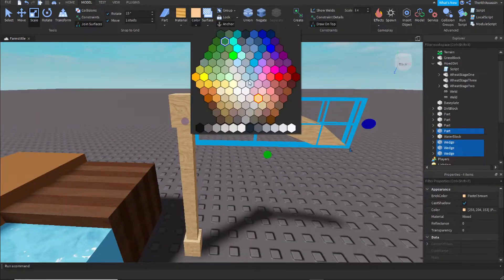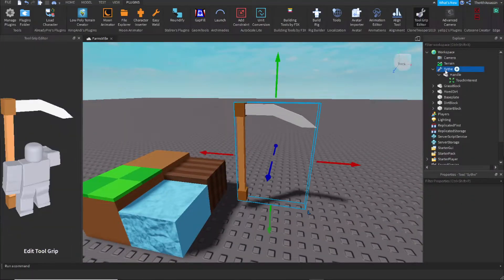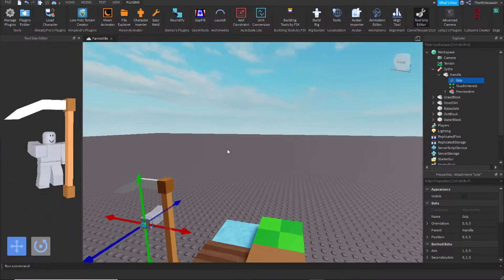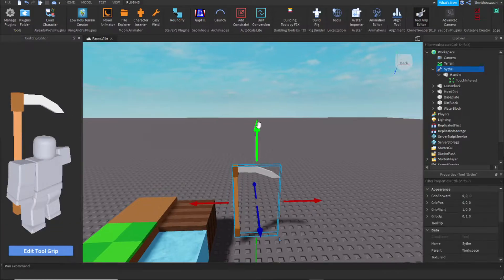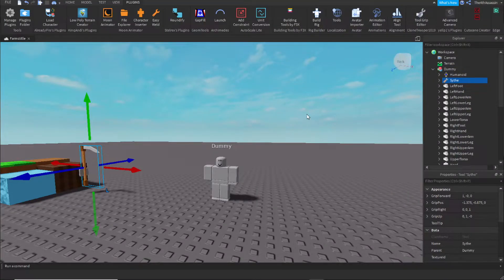After that, I started making the scythe tool, which would be used to clear the hay. Let's go ahead and see what it looks like on the avatar... I didn't realize how big I built it. So I just scaled it down a few blocks and now it looks a lot better.